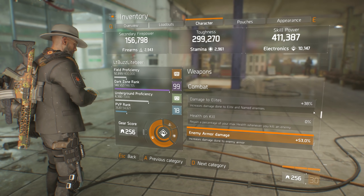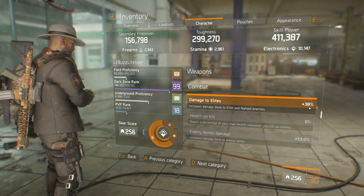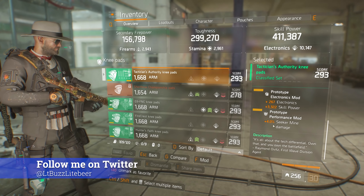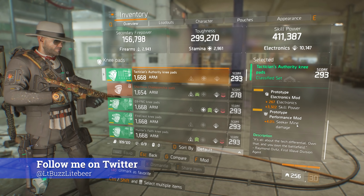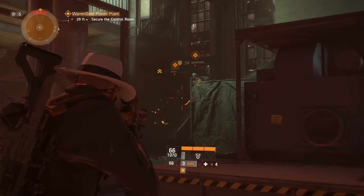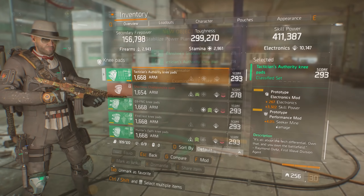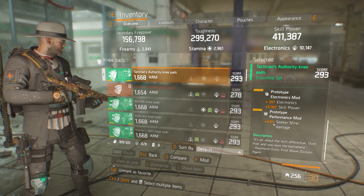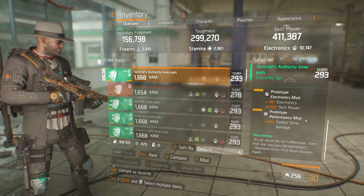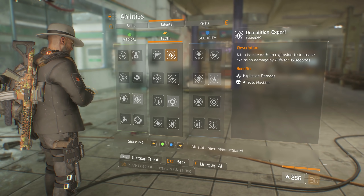Other items like enemy armor damage and damage to elites could be obtained and used to augment your damage output through sources such as gear attribute rolls, weapon talents like Destructive and Ferocious, or through superior gear mods that featured damage to elites. Performance mods could be added to your build that would add up to 4% additional skill damage, with a maximum of 4 of these mods equipped at any given time. As a quick example, if you were going for maximum damage on your sticky bomb build, you could equip four of these 4% damage mods that would add 16% damage when you landed a hit with your sticky bomb.